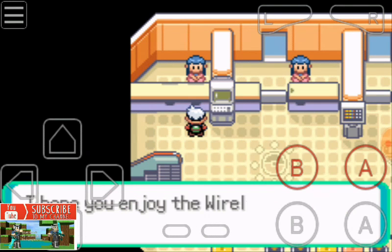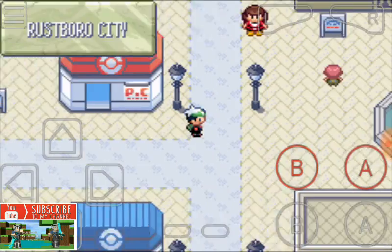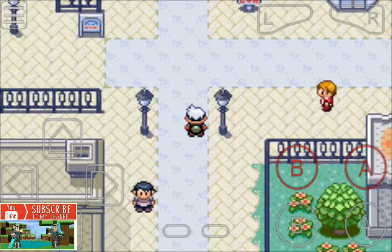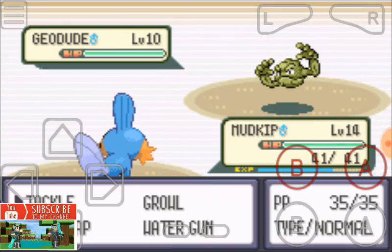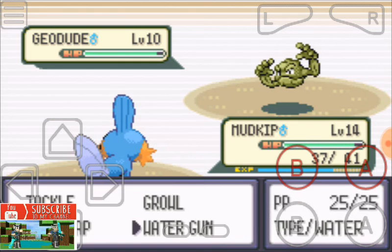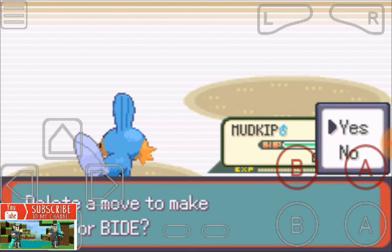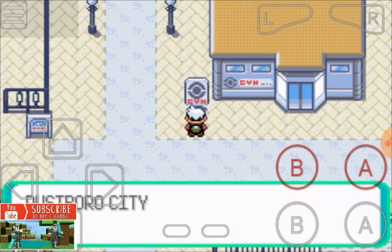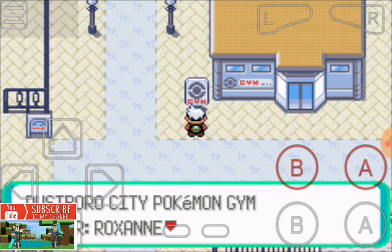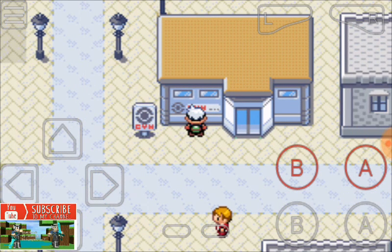That is the Pokemon wireless communication system. If you want to go to the Pokemon League, you need to defeat gym leaders. Here is the gym — Rustboro City gym leader Roxanne, the rock-loving honor student.